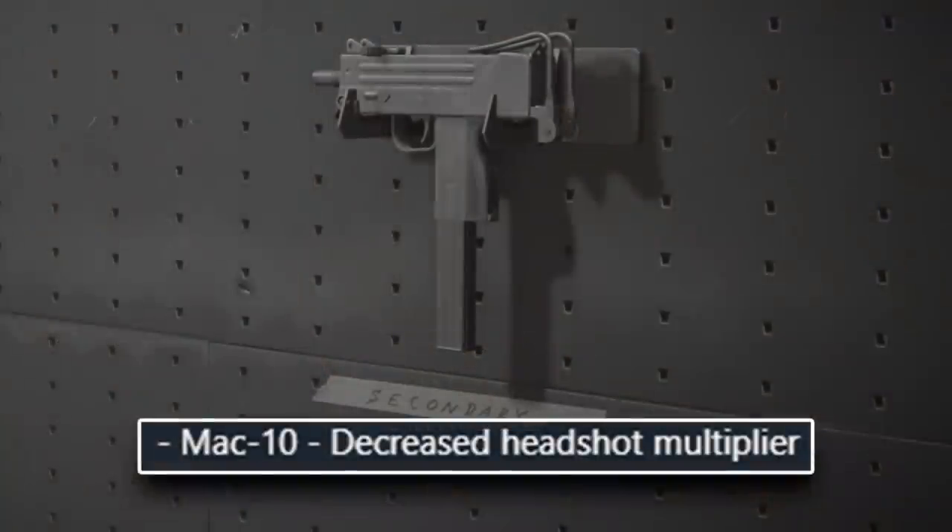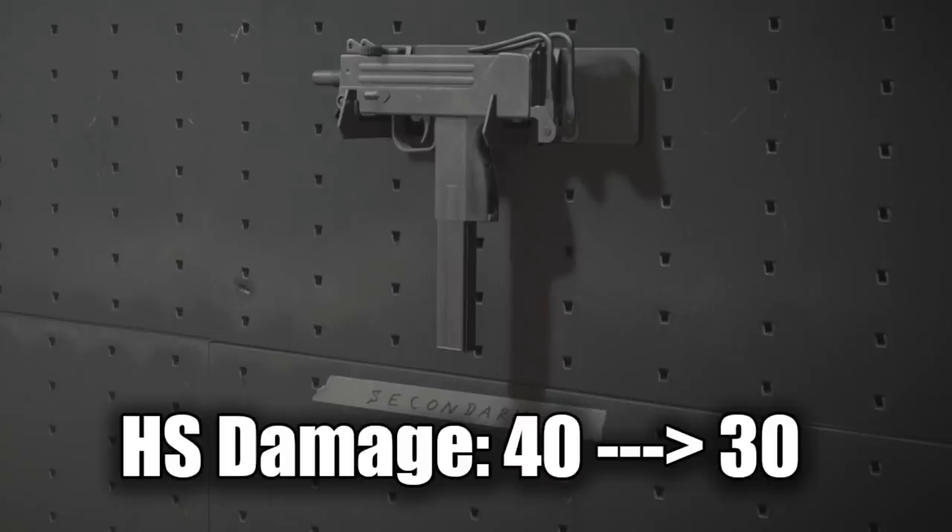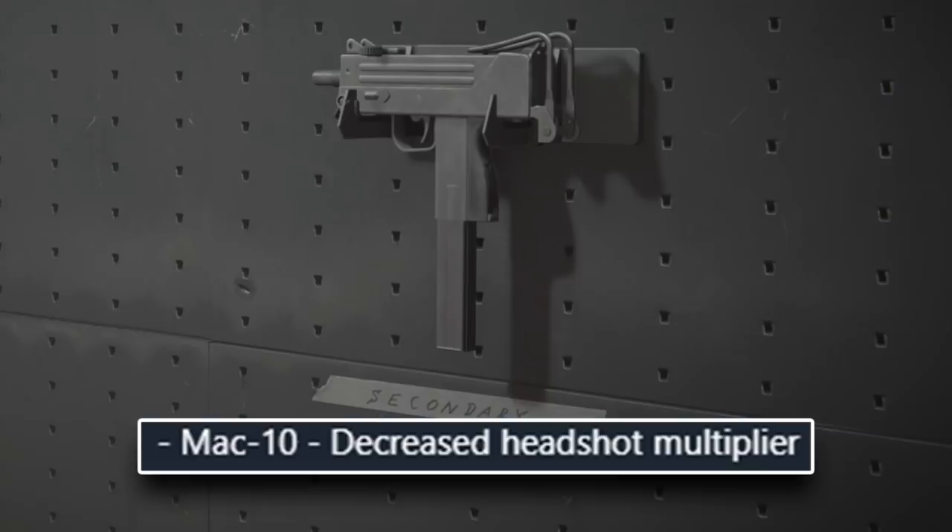After that we have the MAC 10. All they did here was reduce the headshot multiplier. Essentially this changed headshot damage up close from 40 to 30 — 10 damage less. It's going to be one or two more bullets to kill if you were just hitting headshots. It is a big deal, but the good thing about this weapon was never really the headshot damage — it was the fast fire rate and good mobility. With this nerf I think there's now a decent argument to use something like an MP7, but up close I still believe the MAC 10 is the best SMG.